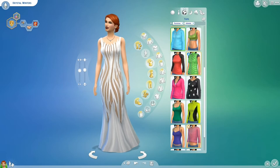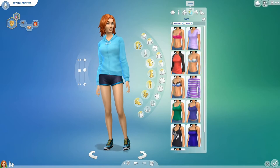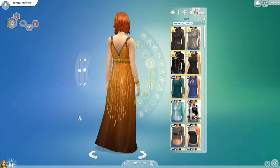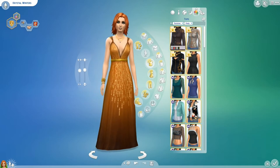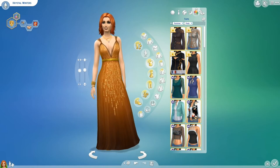And then her athletic gear, her sleep attire, and her party outfit — very nice, I like this dress, I've never seen this dress before. Actually with the vampires, there are some pretty cool new outfits. I'm not going to click on them now, but as we progress through, we'll probably mix up and change her outfit.